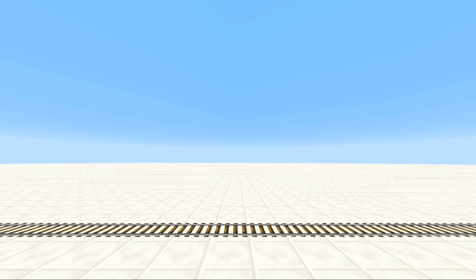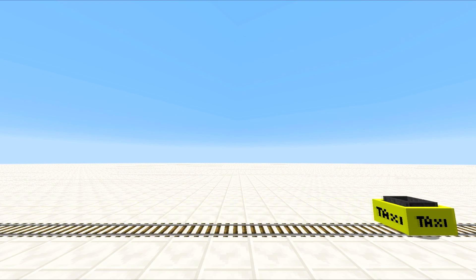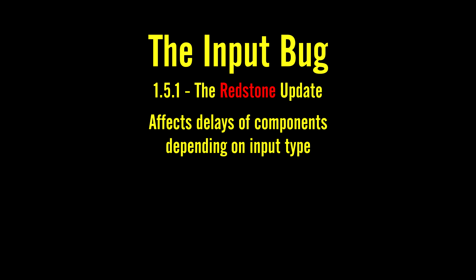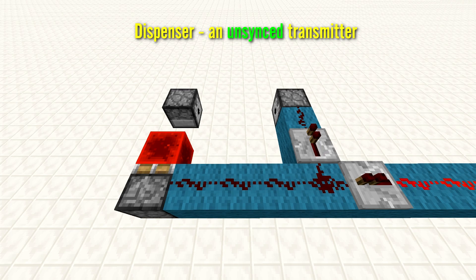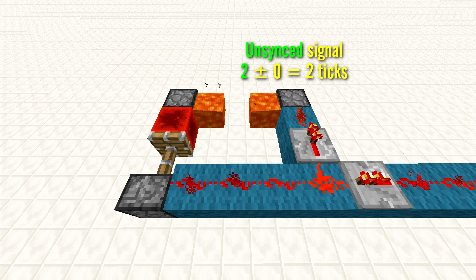So, if you're still here, congratulations — you are also insane. We'll send a taxi over to you shortly. The mental institute won't believe any of your stories. Jokes aside, what are our conclusions? The input bug, in short, is a glitch that appeared in Minecraft version 1.5.1, the redstone update. It affects the delays of certain components depending on what input methods you use. In general, our theory suggests the built-in delay of unsynced transmitters is reduced by one game tick when powered by a synced signal. Otherwise, if powered with an unsynced signal, the delay remains unchanged.